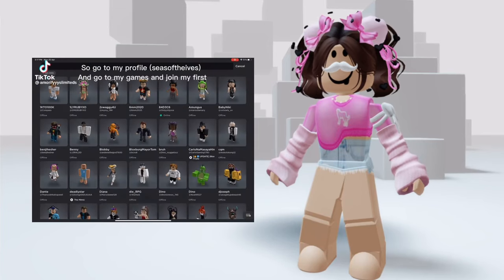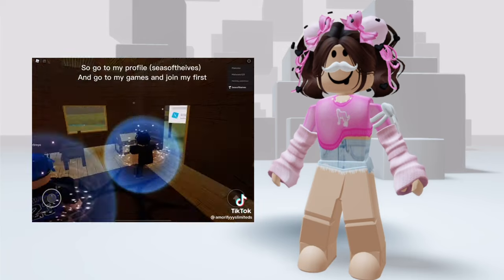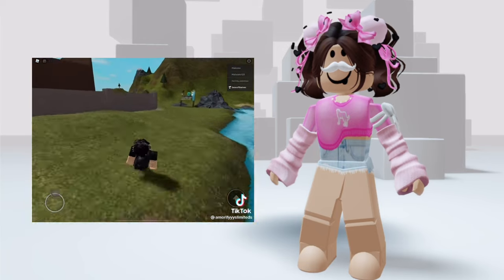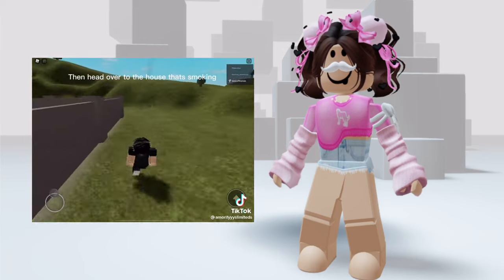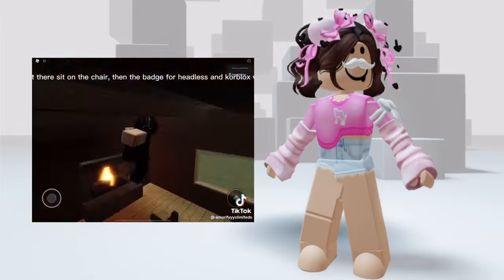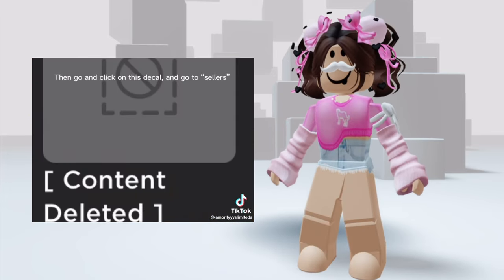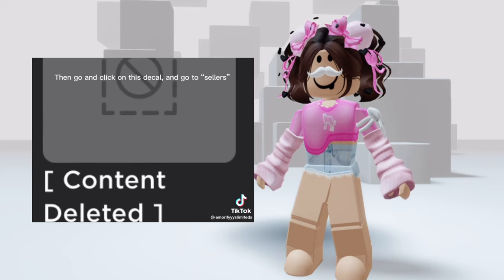Free headless tutorial. Go to my profile — it's called 'Sees Off Thieves' — go to my games and join my first game. Then head over to the house that's smoking. Once you get there, sit on the chair, then the badge for headless and core blocks will come up. Then go and click on this decal and go to sellers.